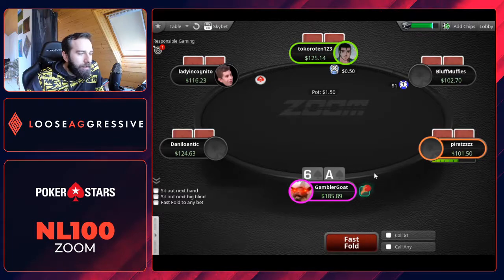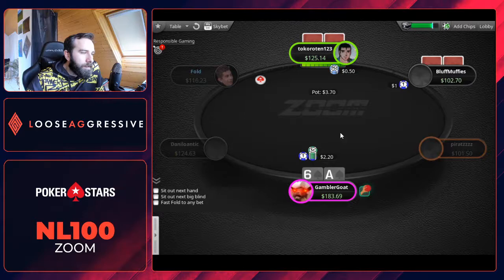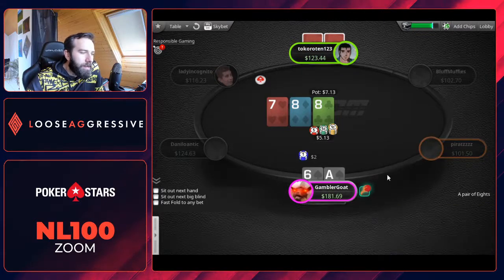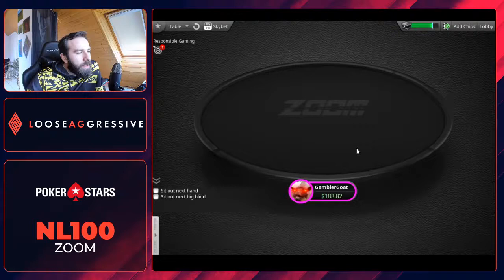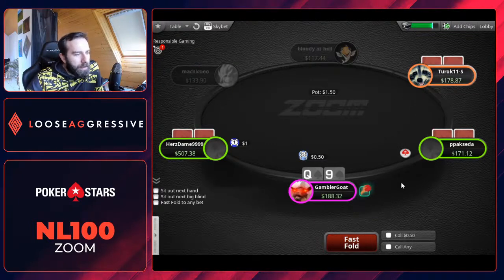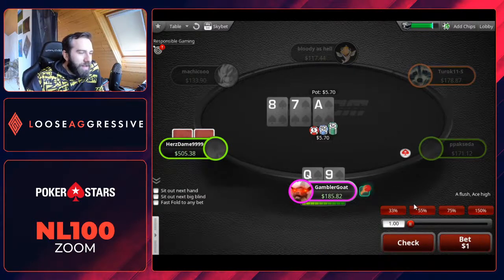A-6 suited — we may want to open it. Versus a bad player I don't mind betting — it's also a bit of protection, a bit of thin value. We take a fold — not a bad outcome. Q-K unsuited — we may 3-bet if cutoff or button opens. They don't, so we just open. We are flopping flushes — it's insane. Just going to be a big bet versus a recreational player. Seems like today suited hands are the hands to go with.